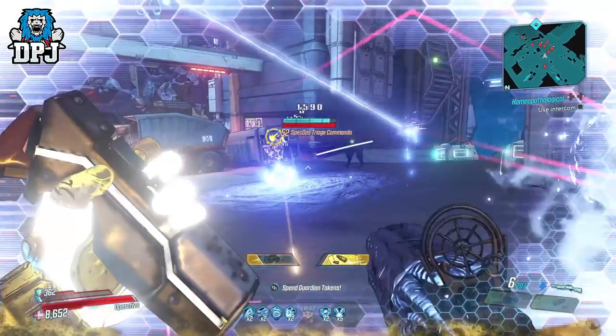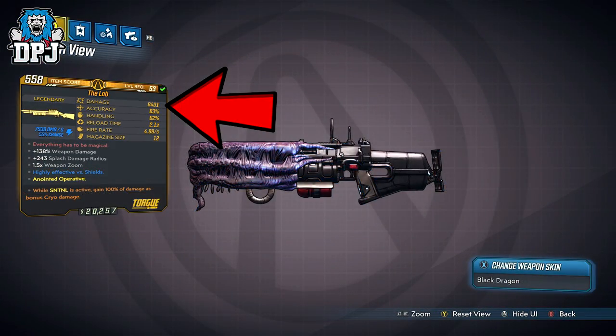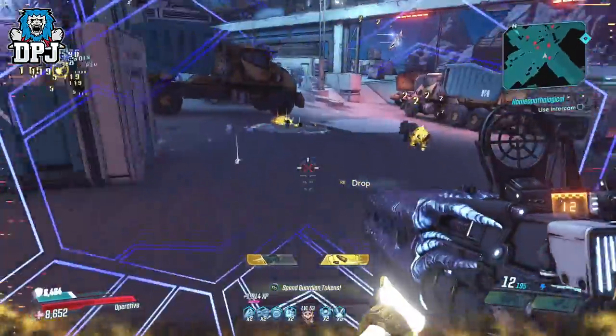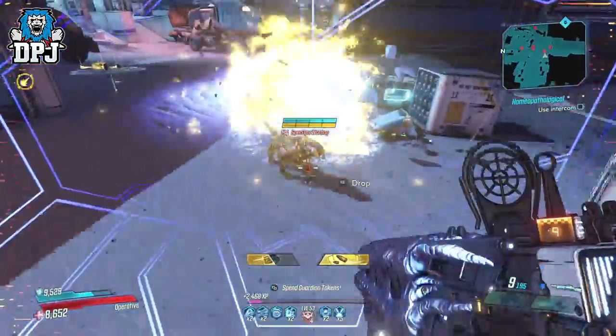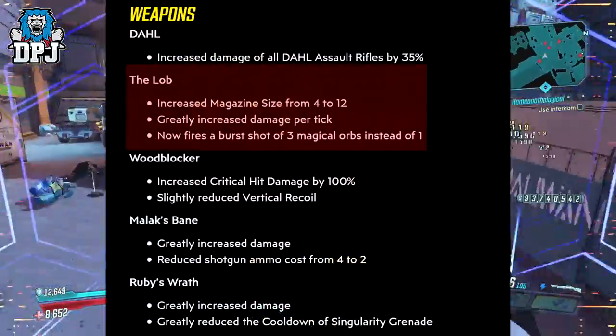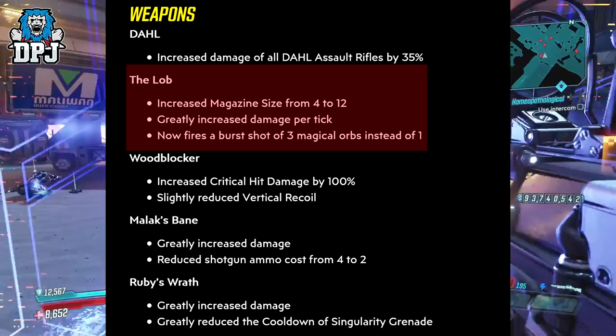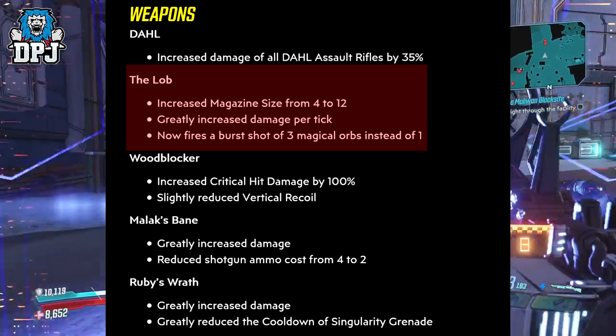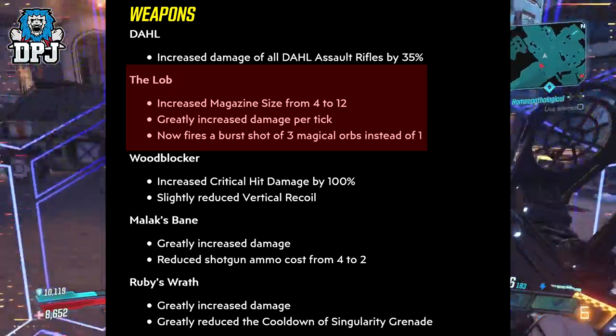So the lab went from this to this. In the latest Gearbox hotfix they buffed the lab by a crazy amount. Within the patch notes they didn't actually state exact numbers, they state just the following: increased lab magazine size from 4 to 12, greatly increased damage per tick, and now fires a burst of 3 magical orbs instead of 1.